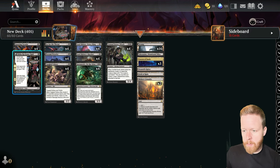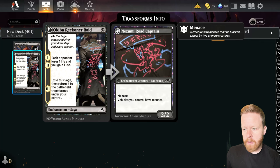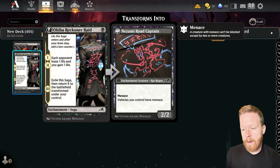In the one drop spot we have the Gnawing Vermin — one mana, 1/1, mills two cards when it comes into play, and when it dies, a creature gets minus one, minus one. Then Okuba Reckoner Raid is a saga at one mana. The first two turns, the opponent loses a life and you gain a life, and then it turns into a 2/2 menace — basically just a 2/2 menace rat.